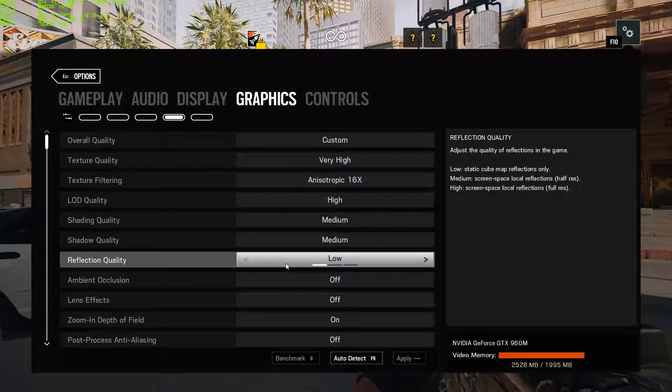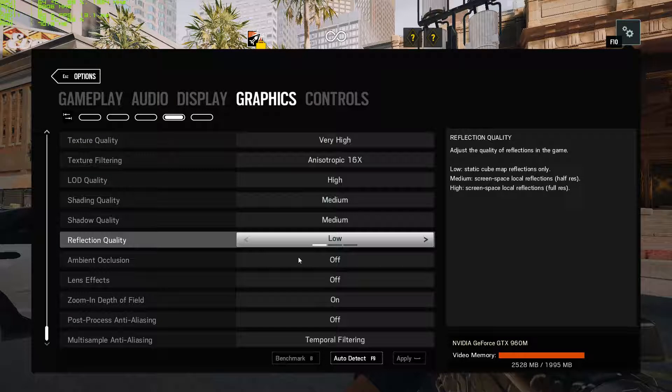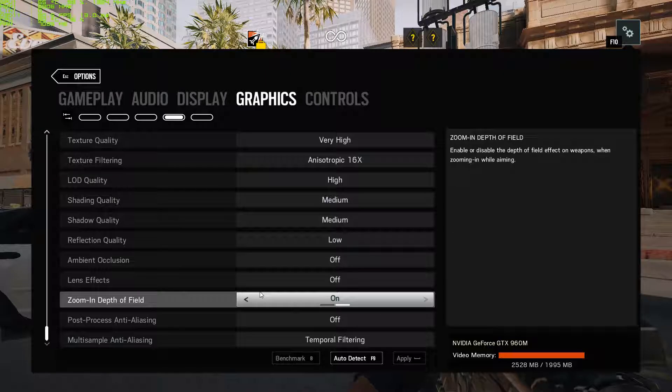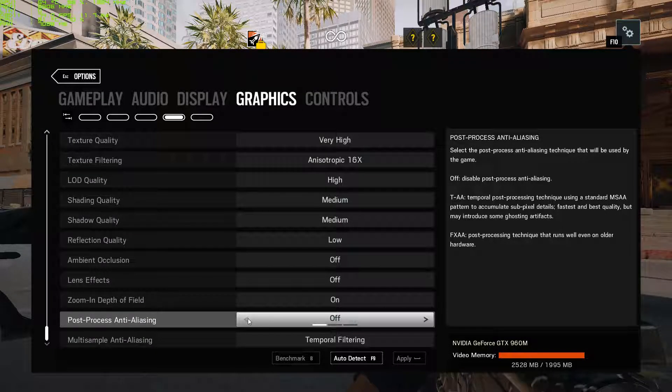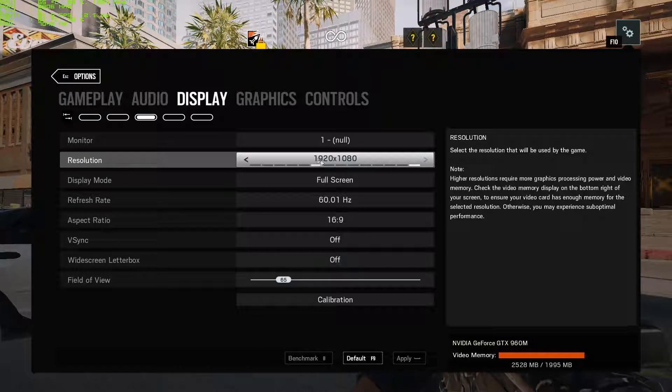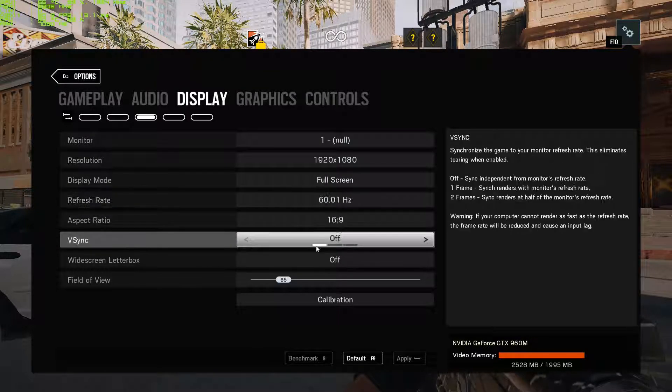Textures are all the way up, texture filtering all the way up, shading is on high, shadow at medium, reflection is on low just because I don't really like it, ambient off, lens effect off, and depth of field is on.